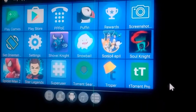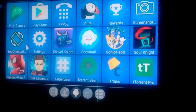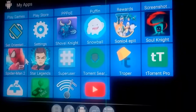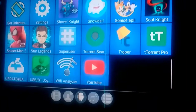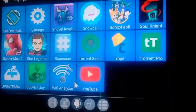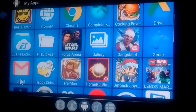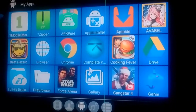Sonic 4 Episode 2 works full controller support. Soul Knight — full controller support. Amazing Spider-Man 2, I got that once again 99 cents off the Play Store. Star Legend has some controller support, but I have a mouse so I just use that to play it. Android TV Tropes — I love TV Tropes. Puffin — I use that to watch videos online. Genie is my home page; it'll take me to the home screen no matter what screen I'm on.